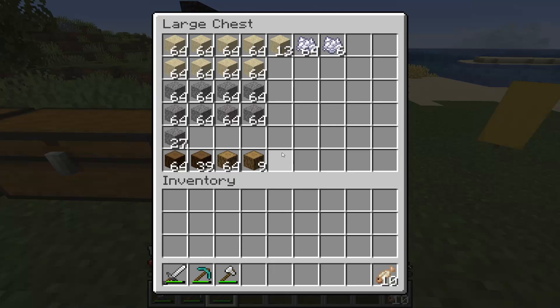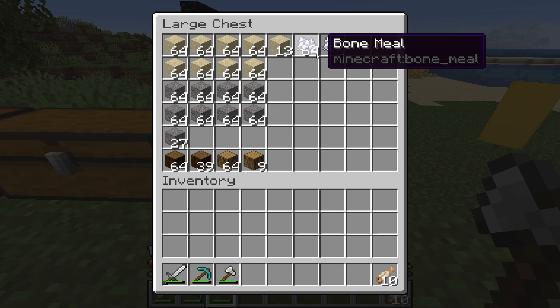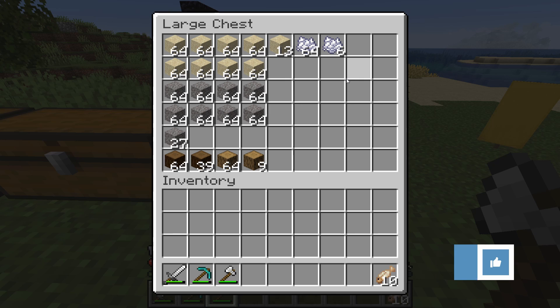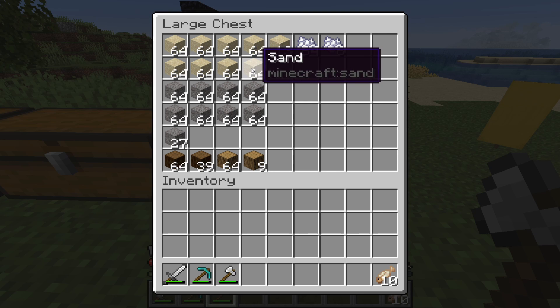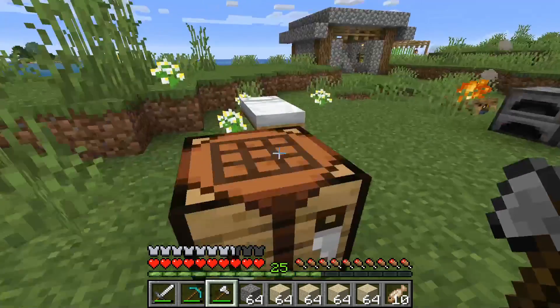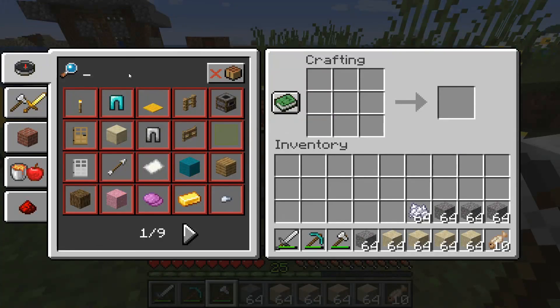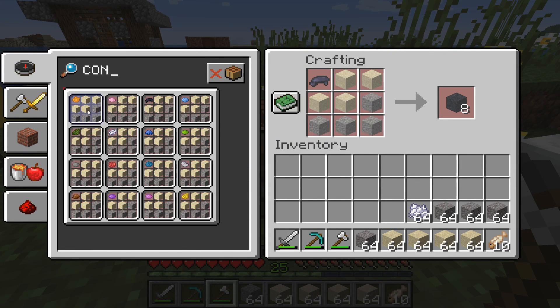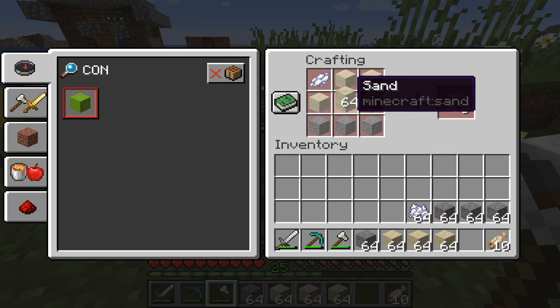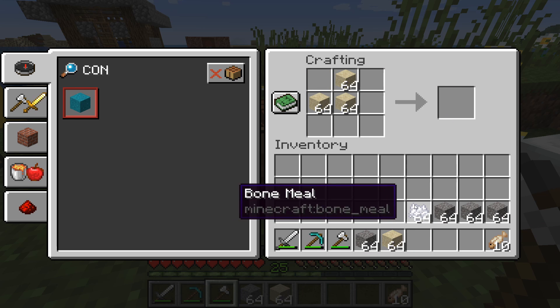We're going to be using all these materials. I've been killing some skeletons to get some bone meal, and I've gone out and mined a bunch of sand and gravel from the ocean. Do you guys know what we're going to be making today? That's right — concrete. And not any kind of concrete: white concrete. White concrete is by far the best kind visually for a modern build, and that's what we're going to be doing. So we need to pull out four of these and make a stack of concrete powder. I need to make the bone meal into white dye — there we go, perfect.